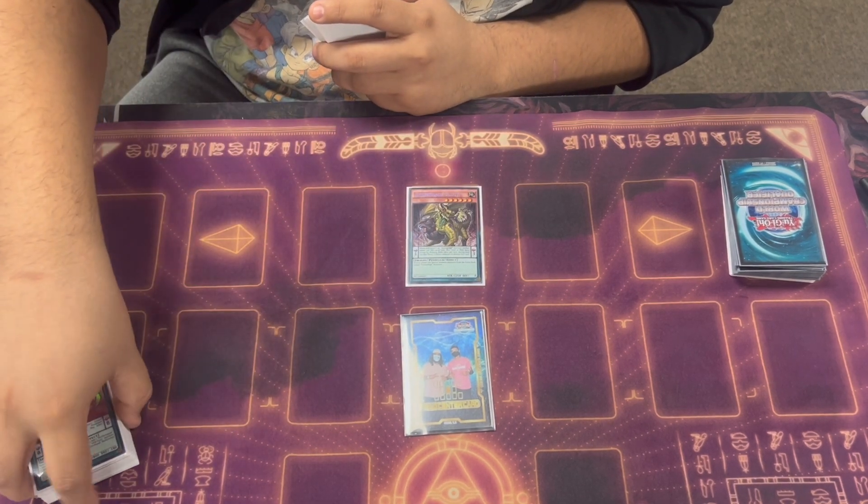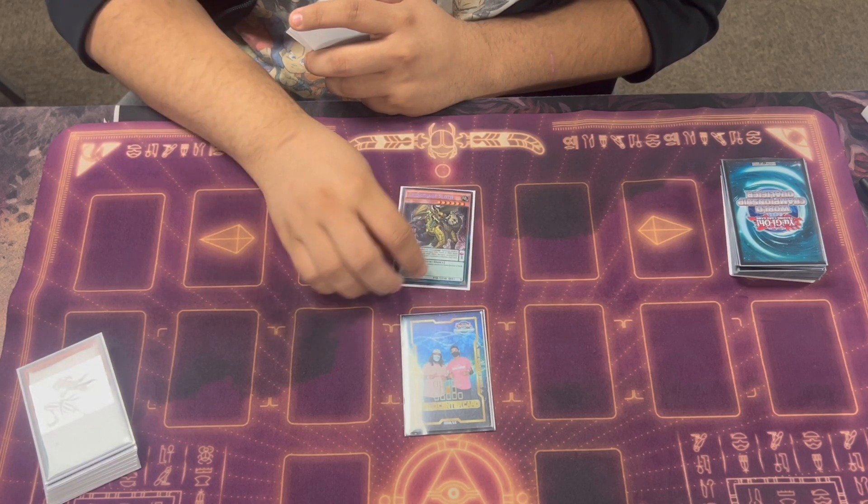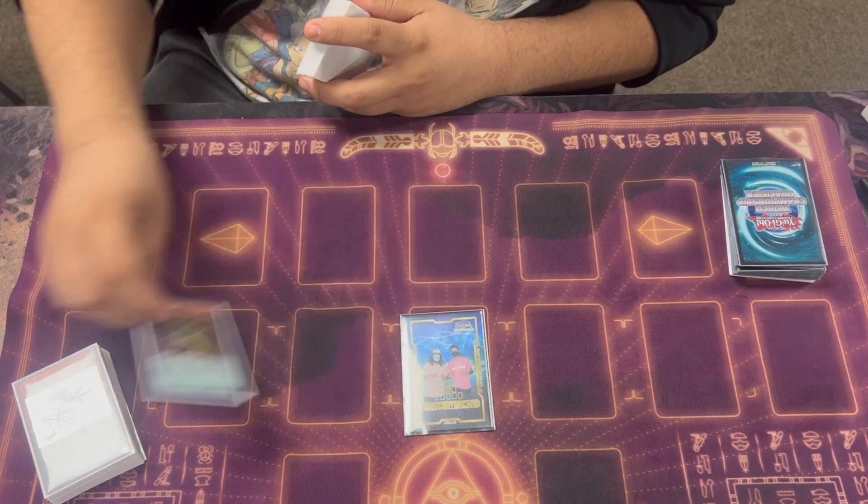And the last Pendulum — Morphage Sloth. It's for the seals combo. Card's broken — the amount of times I made this on people and they tried to punch over it but it couldn't be destroyed by battle and they just scooped. Crazy.